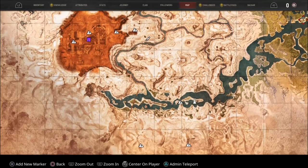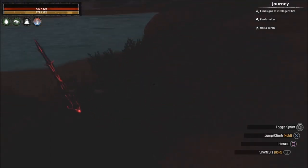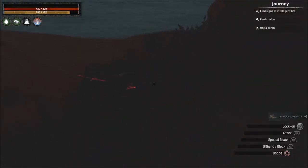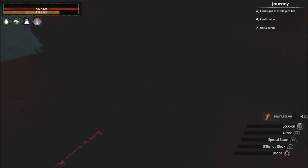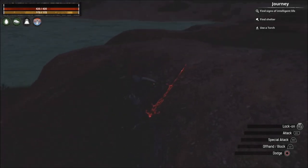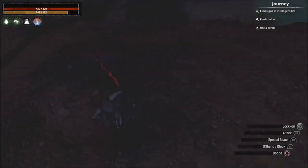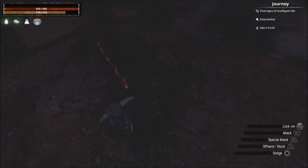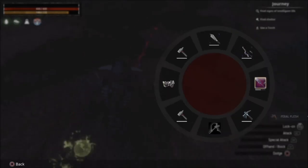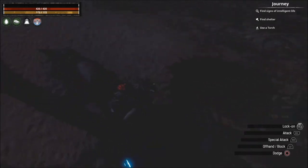They're also found in the jungle. My favorite place to find them is up this way. They look like this — it's a bit dark here. That's a fire gland right there — that's what we need. There are maybe six or seven salamanders here, and if you go further down you'll find more. This is the best spot for farming the fire gland and the ichor.